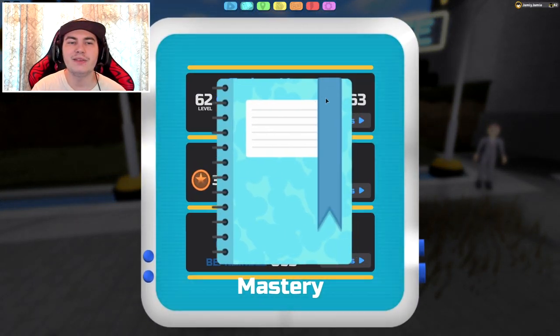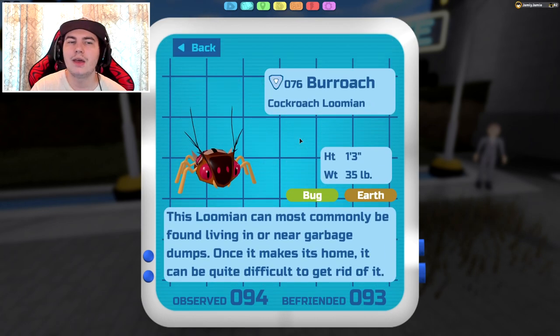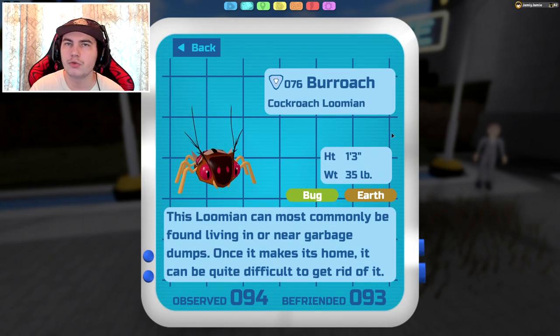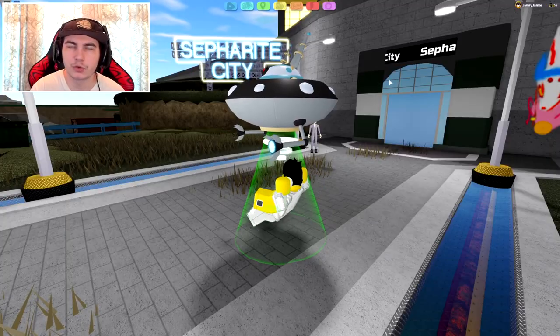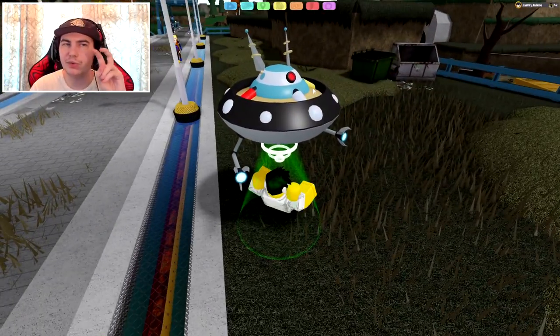Let's start off with the roaches for the new update, which are the bug types. Basically, everything in this update is a metal type except for one Lumen line, which is the Burroach — a cockroach Lumen that evolves into Garbantis. You basically want to come to Route 7 and you can find it in the patch of grass right here. This is the only patch of grass on Route 7.